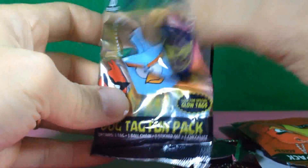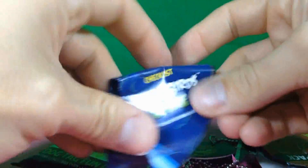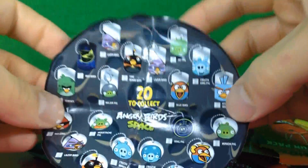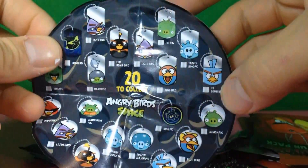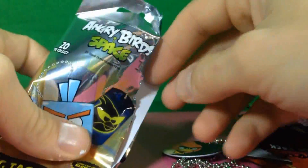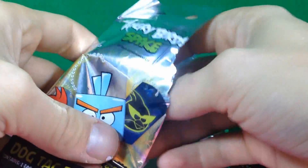In the Space one, are we going to get a glow tag? Maybe so, maybe no. Checklist — it's a round checklist, 22 to collect. There's a Redbird glowy one, a King Pig glowy one. Wow, that glow King Pig one is really fantastic.